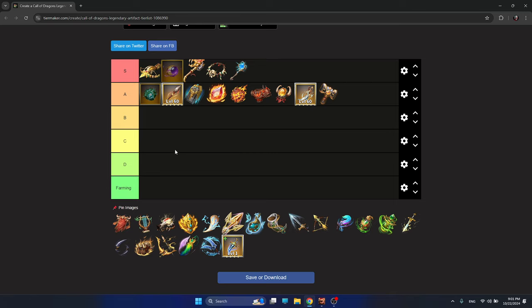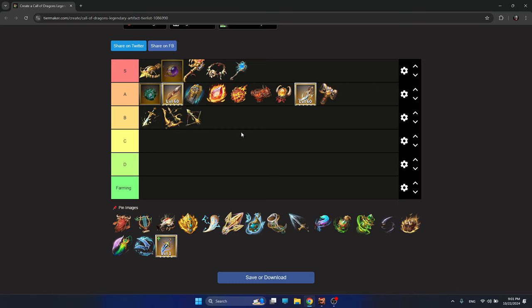The B tier is quite interesting — a couple of artifacts here are worth noting. Kingslayer: there was a time when Kingslayer was the best cavalry artifact, but that time has passed, so B tier. Goldcrest: unfortunately Syndra and Freygar are not that amazing anymore, so Goldcrest has lost its touch and importance. Wireless Bow is quite good — it has HP bonuses and a silence in its skill, where you can actually silence your enemies using the artifact.